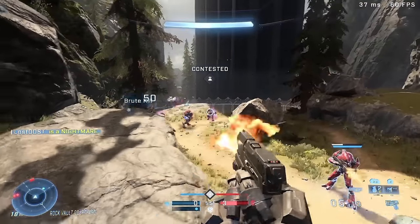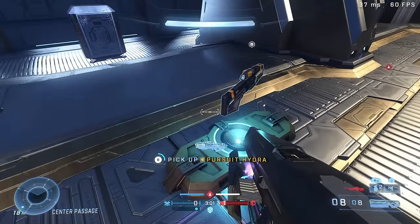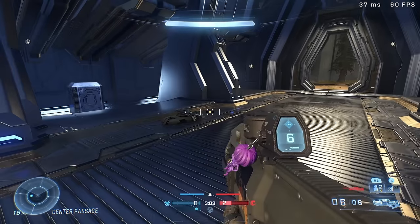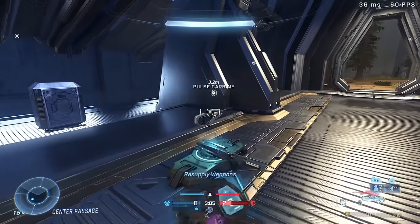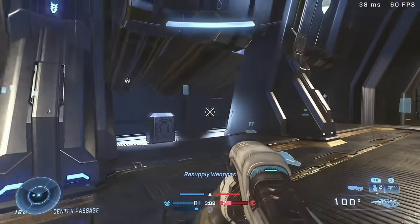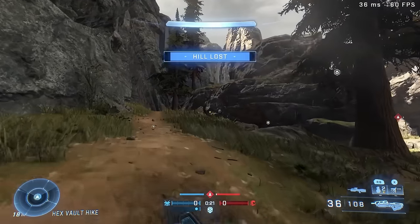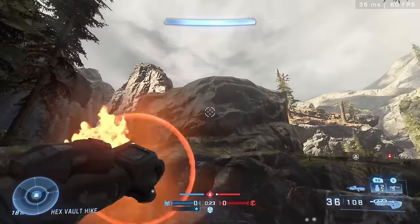Fragmentation also has a campaign variant weapon spawner in the center of the map. So far I've only gotten the Striker Sidekick and the Riven Mangler. I don't know if it spawns other campaign variants, but there's definitely a campaign variant spawner in the center of the map, which is pretty cool.